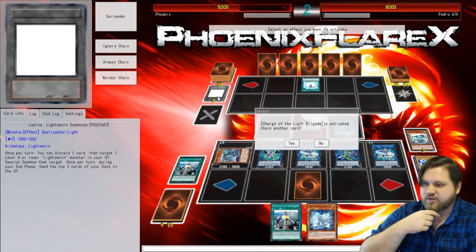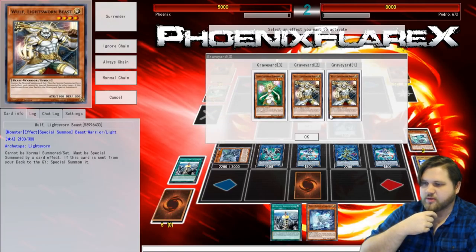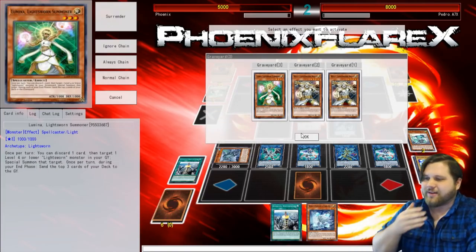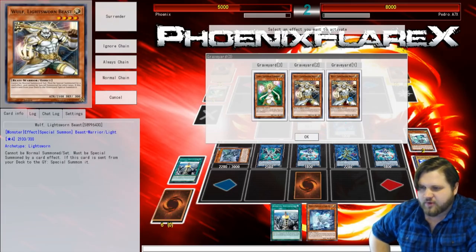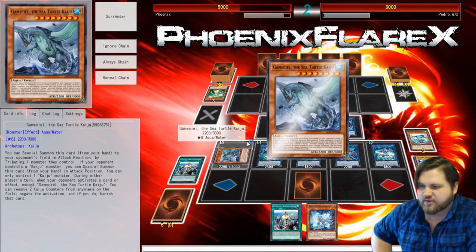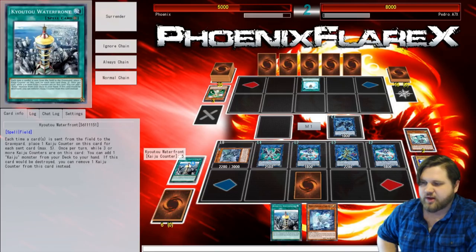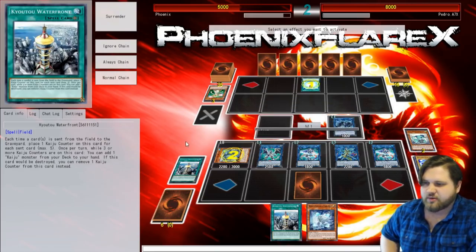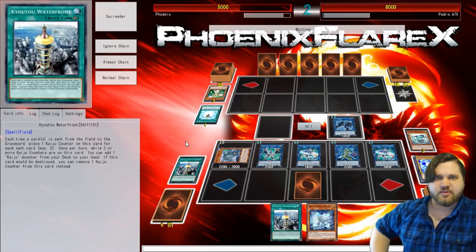What is this? Oh, Charge of the Light Brigade. What did you mill? You milled Wolf Wolf and Lumina. Well, that's kind of a problem. I'm going to negate this with Gamma Seal, just because I see no reason not to — so that I can start accruing more counters to give Gamma Seal more negations.